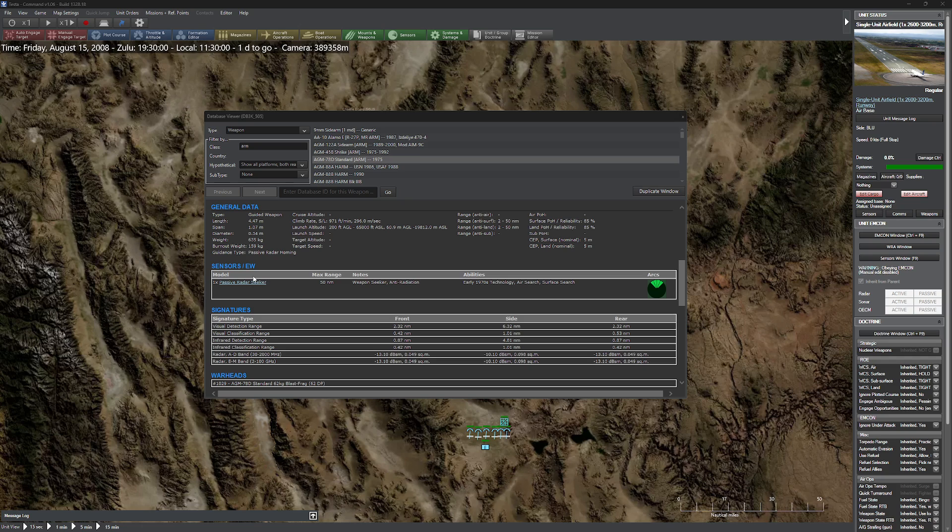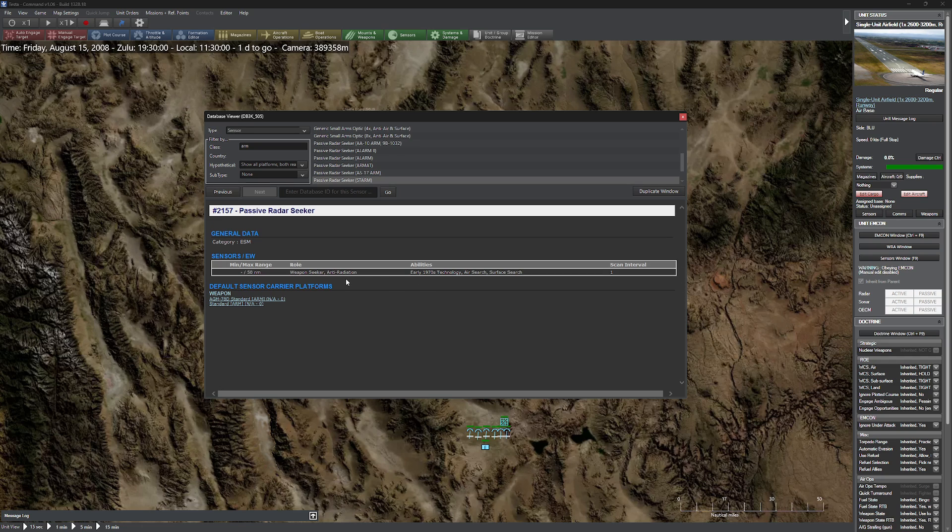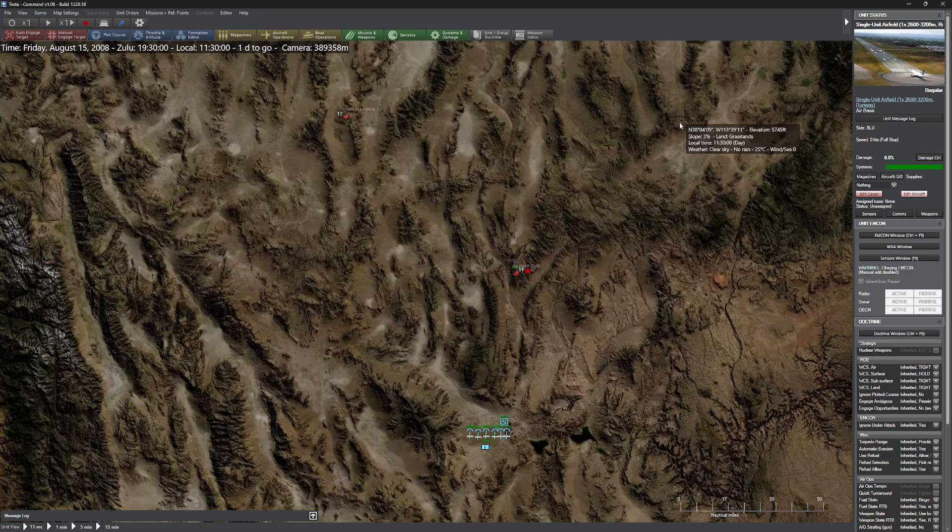The way they work is relatively simple. They have a passive radar seeker in the nose, and basically what they try to do is identify a target that's emitting a specific frequency. These are frequency sensitive, by the way — you actually have to pick the right frequency for the right weapon. In Command they make that a little more generic, which makes it a little bit easier for you. Basically, they're going to home in on that radar signal.